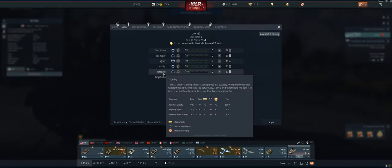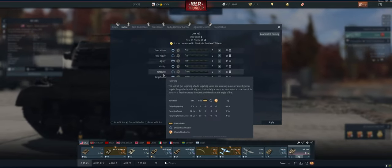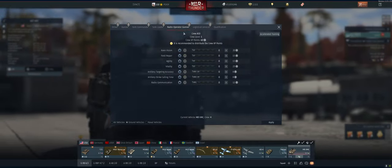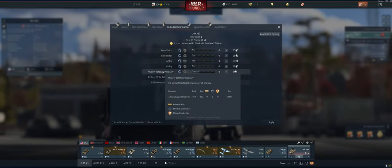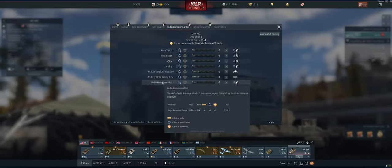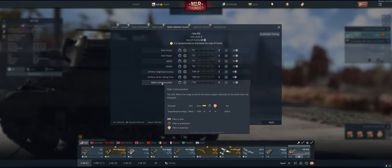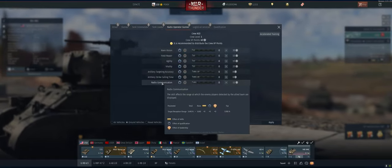On the gunner side, our targeting is relatively slow — 4.2 degrees per second and 2.8 on the vertical. For our weaponry load, it takes 4.3 seconds. On our artillery, we're accurate within 192 feet of where we call a strike, and it takes 13 seconds for that strike to come in. The reception range is 1,640 feet — that's where enemy players detected by the allied team are displayed. So if your buddy can see them on the map, you can see them as long as you're within 1,600 feet.